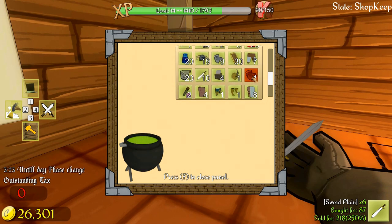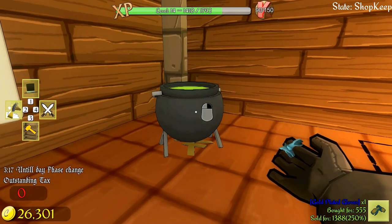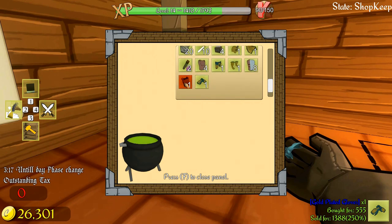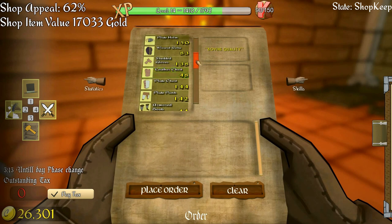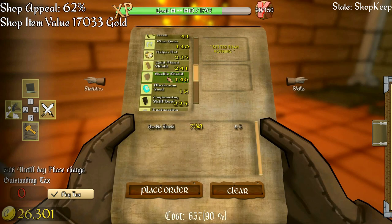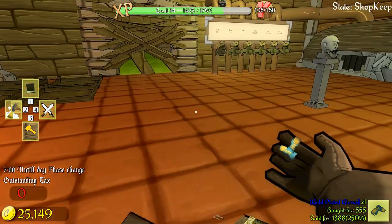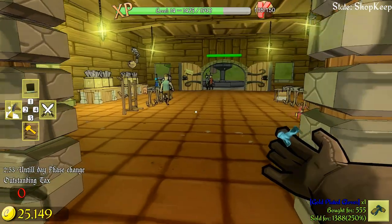Two of those - there we go. Gold plated gloves! Now if I look at the list: I've got the plate helm, plate shoulders, plate chest, gold plated gloves, gold plated pants, the boots - and all I need now is the shield, which requires a buckler that I haven't actually bought yet. Let me find the buckle shield - that's the one I want. I'll get a few of these because I think it'll be more valuable than the gold shield.